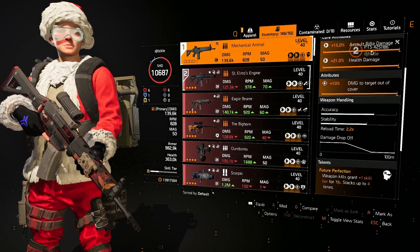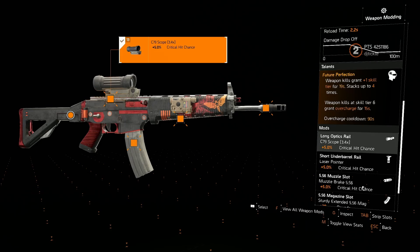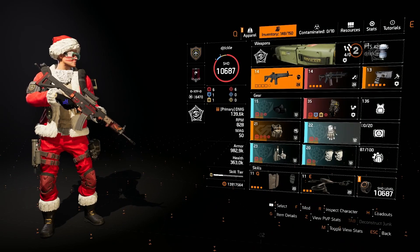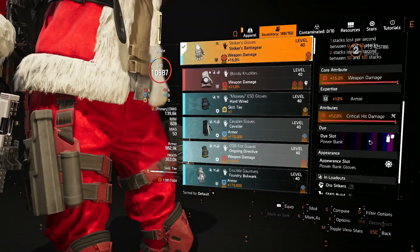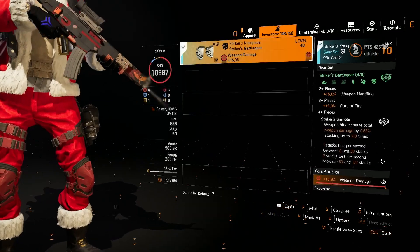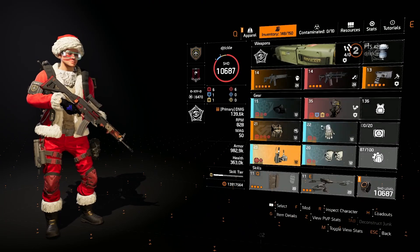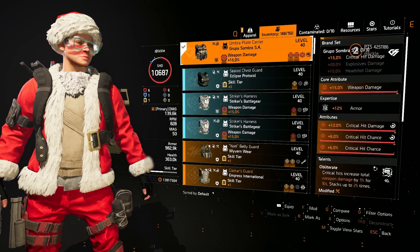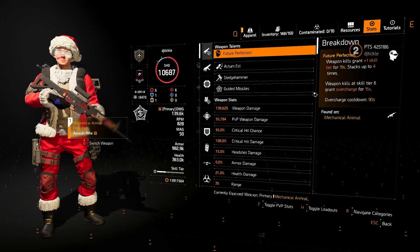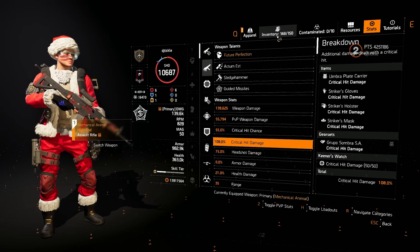The gun itself is an assault rifle with health damage, damage to target, and Future Perfection. On the bottom: crit chance, crit chance, and magazine. On the gloves: crit damage and weapon damage; knees: weapon damage and crit chance; holster: weapon damage and critical hit damage; Group Hole chest piece: crit chance, crit damage, and crit chance in the mod slot with Obliterate. That left us at 55% crit chance and 108% critical hit damage.